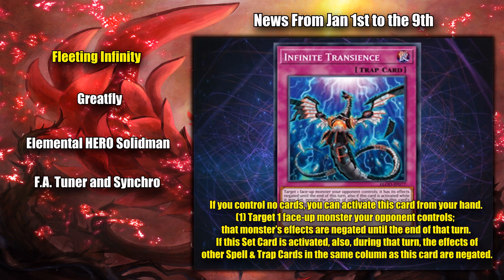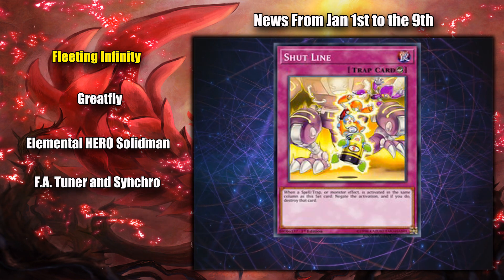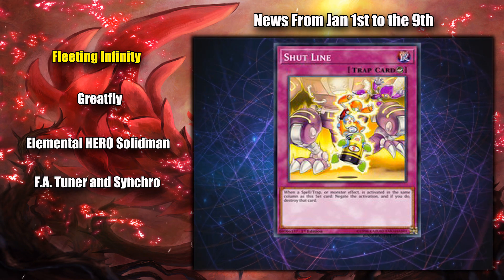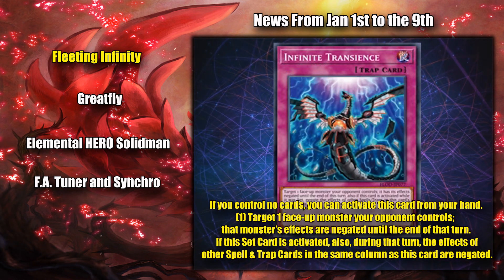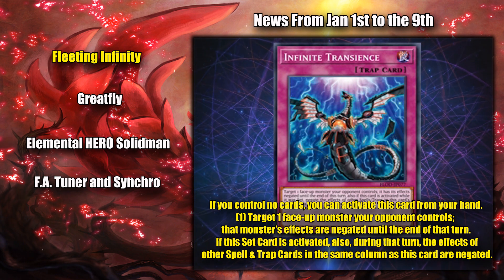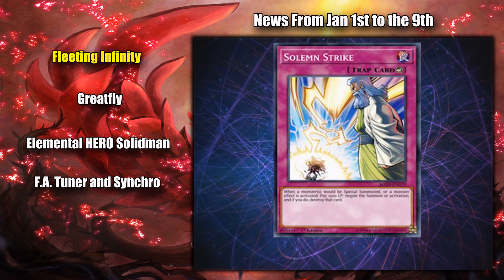But off the top of my head, I can't see anything super amazing about column-specific spell or trap card negation. After all, Broken Line has a similar effect, except it also destroys any of the cards it negates, and no one plays that. But the effect negation of this isn't column-restricted, and effect negation is always good. Tech choice at best? I wouldn't play it over Solemn Strike, though.